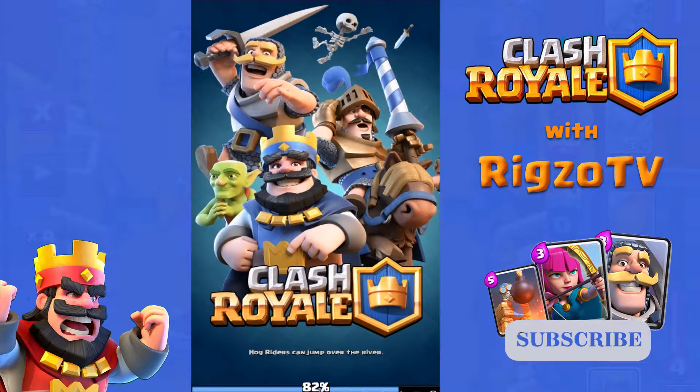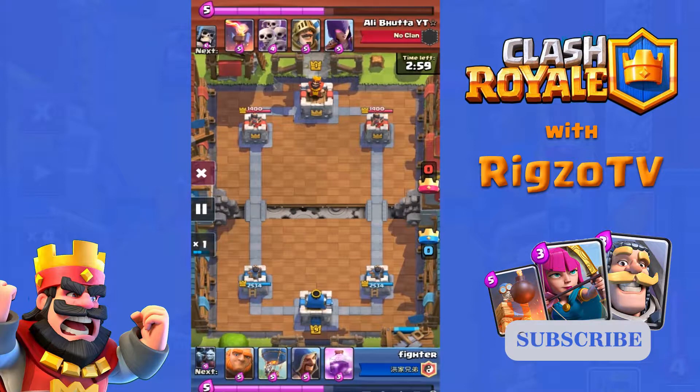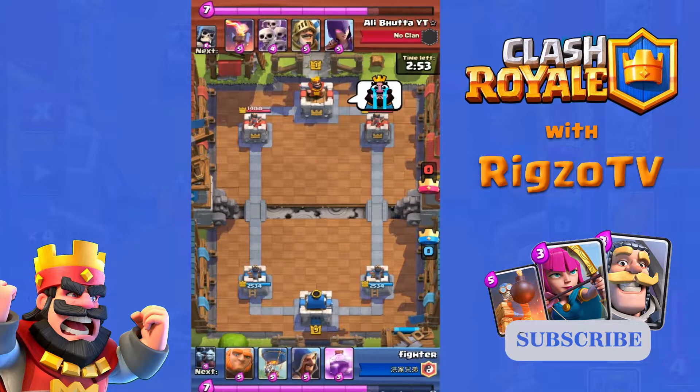Everything in his deck is level 1 except for a level 2 Inferno Tower and level 3 Fire Spirits, and he's using my favorite card in the game, which is Giant Skeleton. The players are Fighter and Ali.